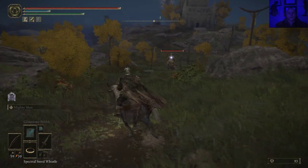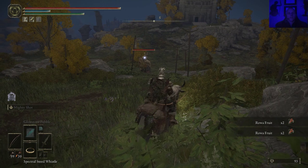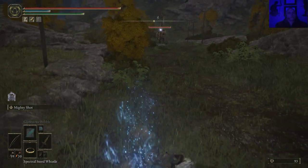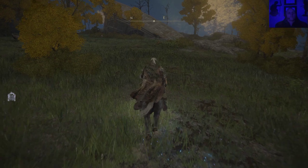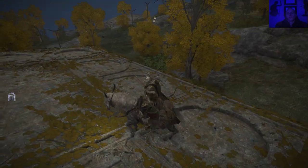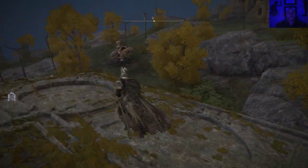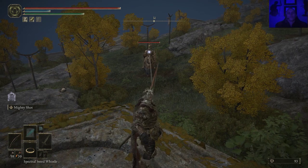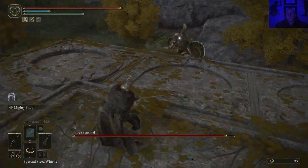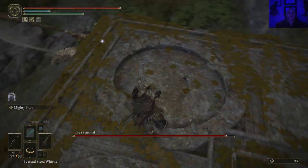There's really not a good place to fight this guy — he just kind of patrols this area. I'll show you guys one little trick if you want to use this. You can go over here and fight him from this angle. As you can see, he can't get up here, which is pretty cool. He can still hit you if you get close, so you're waiting for a real opportunity to make your shot.